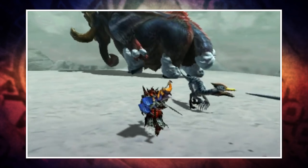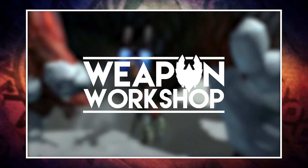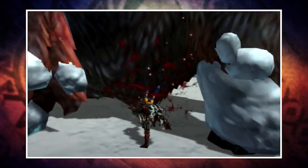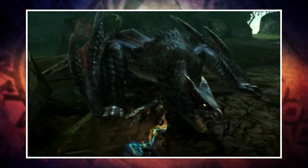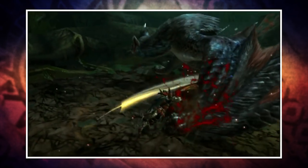Yo what's going on guys, Arix here and welcome back to another Monster Hunter Cross video and another episode of the Weapon Workshop. So far we've taken a look at the Sword and Shield, the Hammer and most recently the Insect Blade, but in today's video we are going to be turning our attention to one of Monster Hunter's powerhouse weapons, the Great Sword. Unlike last week's combo heavy weapon, the Great Sword has a limited selection of moves available, but don't let that put you off because it is capable of dealing some serious damage. So let's get started.